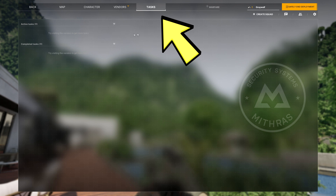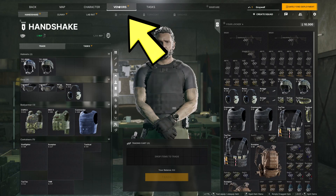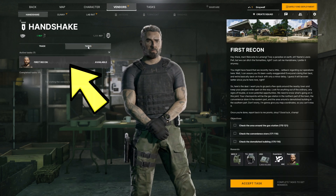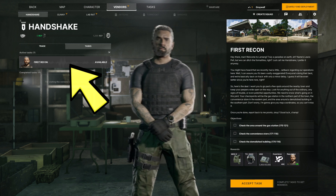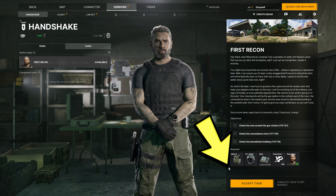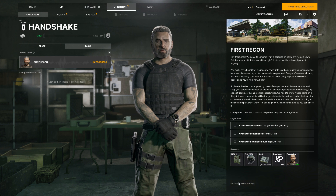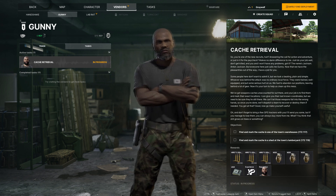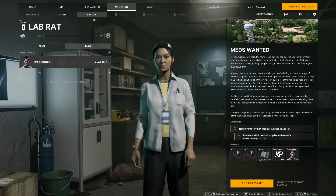But firstly, you have to accept the tasks first from the vendors. So you want to click on the Vendors tab, and each vendor will have their own Tasks tab. So you want to select a task — for example this first Recon — and you can go ahead and click the Accept Tasks orange button on the right to accept the task. All right, now let's do it for the other vendors as well. We have Gunny here with the Cage Retrieval task and Lab Red with Mads Wanted.